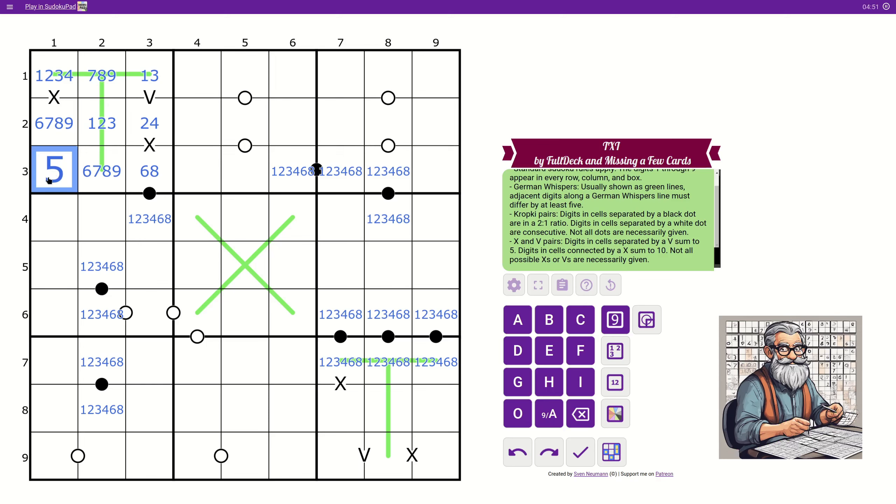We're off to a good start — we have our first digit, five. And then we know that this is three or four, so it's whatever we don't use there we'll use here.